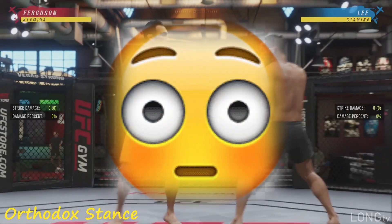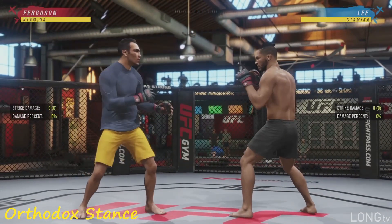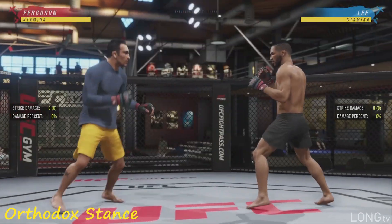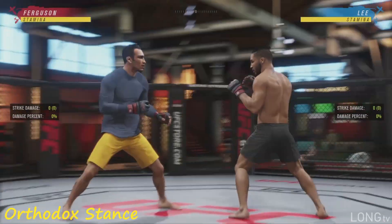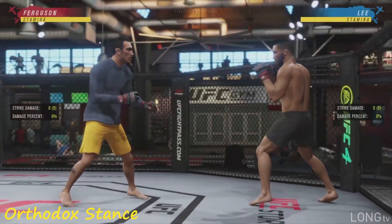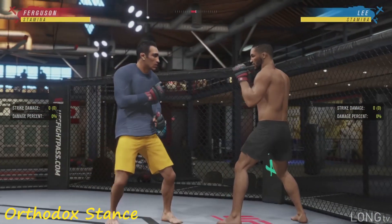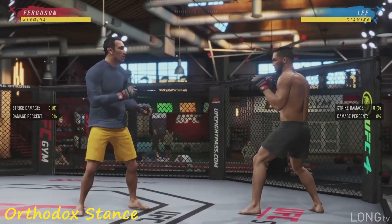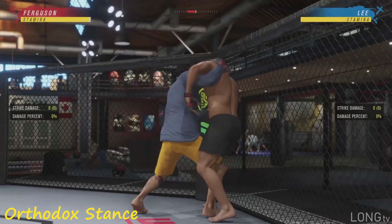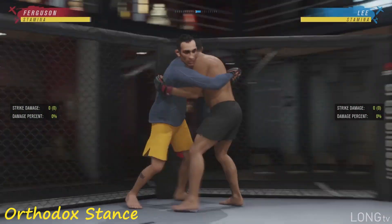The last clinch position is over under. To get over under — it's not how you do it in UFC 2 or UFC 3. You have to go for a double leg takedown and then cancel it. Hold left trigger, or L2 on PlayStation, and hold the straight button no matter what stance you're in. Go for it, and once you grab your opponent, let go of everything and then hold right trigger, or R2 on PlayStation. That's over under right here.